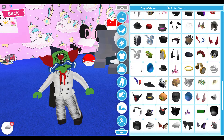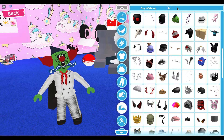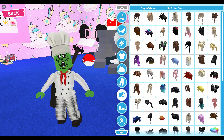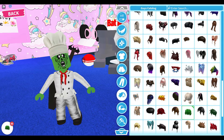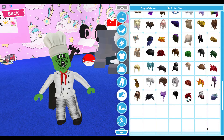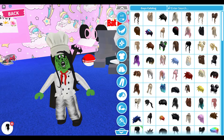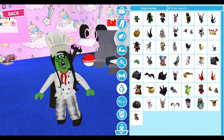Let's search up 'chef' for the hat. For hair, maybe go for a green hairstyle — I'm not sure what zombies wear. I'll go for a girl hairstyle since it looks really cute. Get rid of the tail accessories.